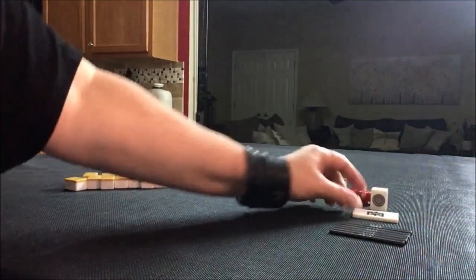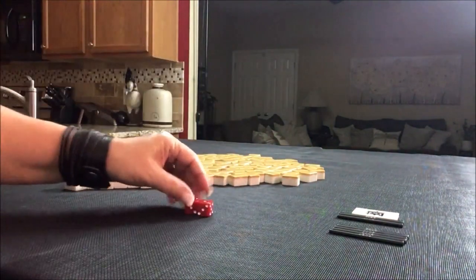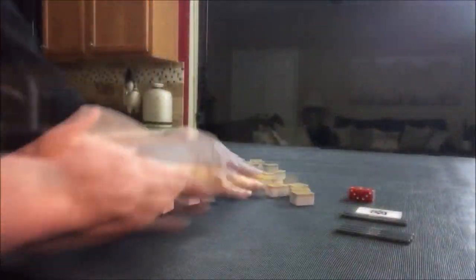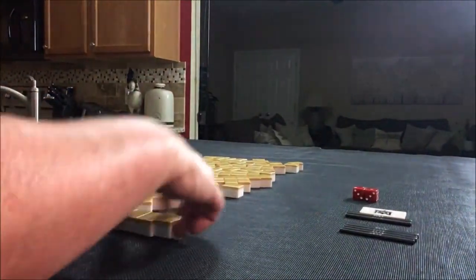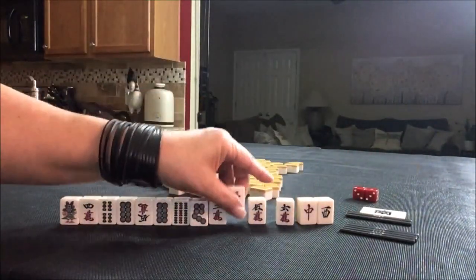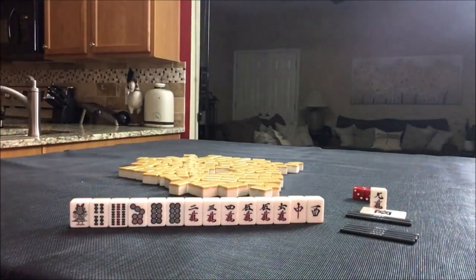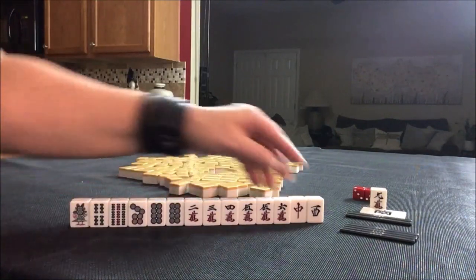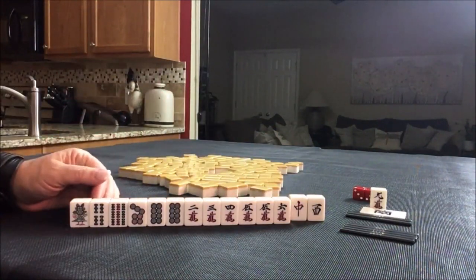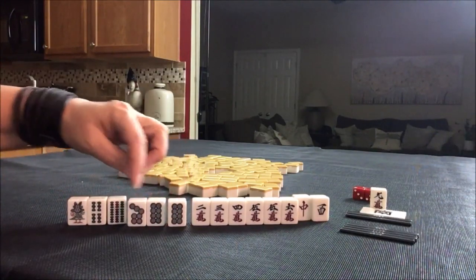Now we're going to do South round. This time, let's say we're in West seat. One crack is Dora. We have a two, three. I think I would do Pinfu here and discard the honors first. Pinfu is all chi — all three in a sequence. These are isolated. Here we have a pair or a seven, eight.